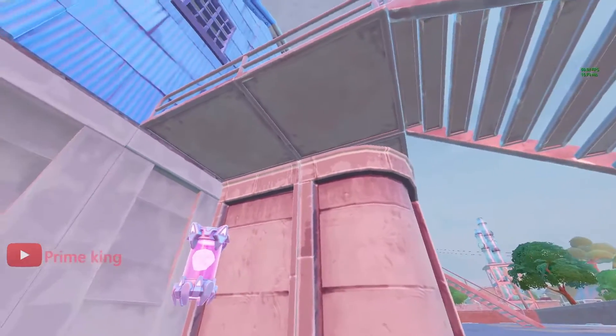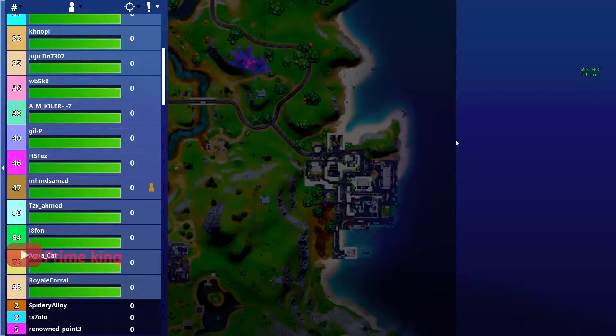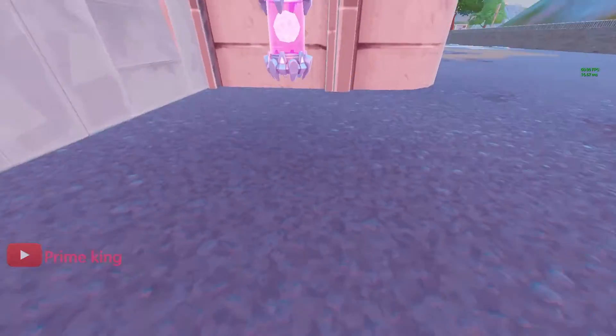Our fourth alien artifact location is going to be located right underneath this staircase, near the blue warehouse. On the map you're looking at this location in Dirty Docks where my mouse cursor is. This is the exact location — collect this.